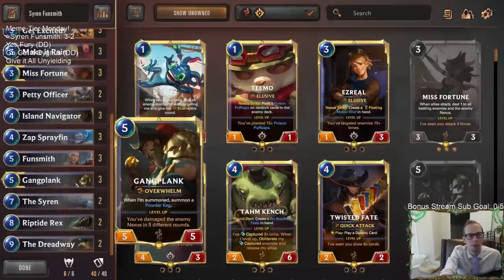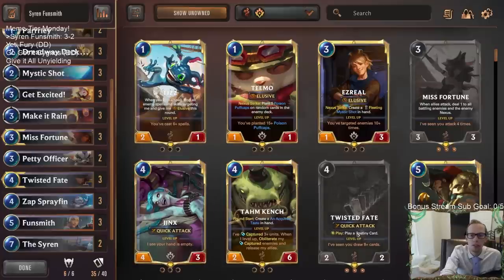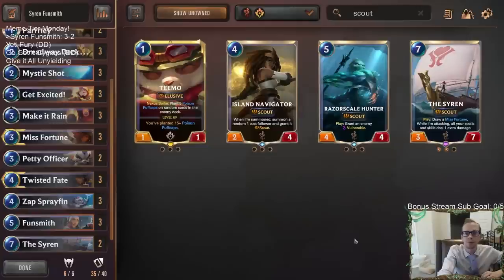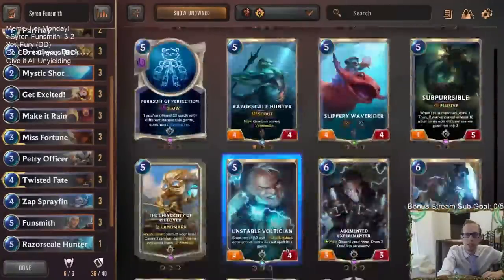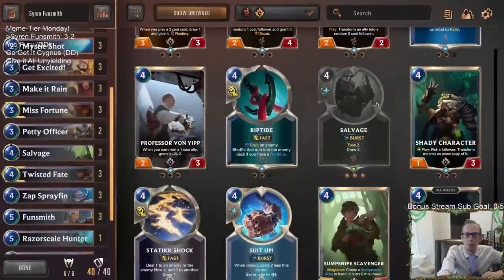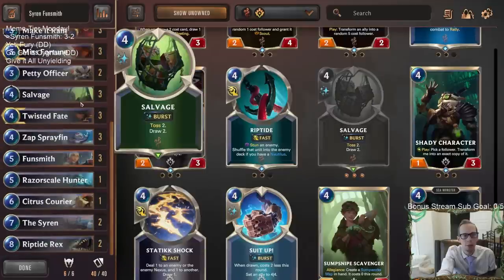If you want to play Twisted Fate with Funsmith, you would take out Gangplank, take out the Dreadway, and probably take out Island Navigator then — I just don't think you want nine four-mana units. So you get Twisted Fate, and you'd want some Scouts for Misfortune. You'd probably want a Razor Scale Hunter and a Citrus Courier at your top end for a little bit more rallying. With playing Twisted Fate and taking out the nine-drop and the top end, you'd probably want some Salvages to draw more cards — more cards help your Get Excited and everything out. So we'd probably play Salvages in there too. It's just switching out those eight cards.